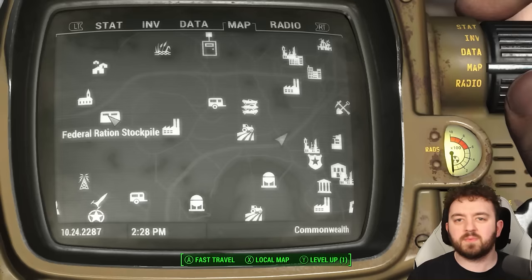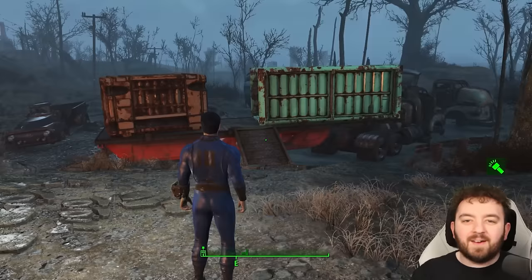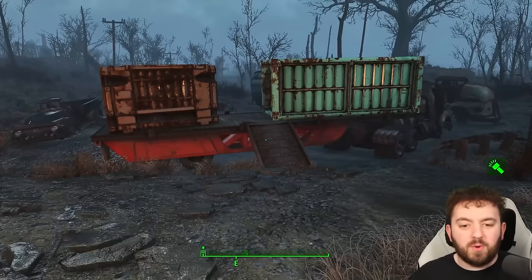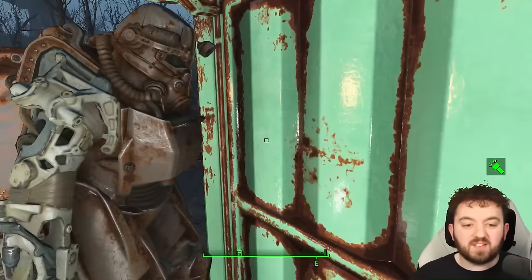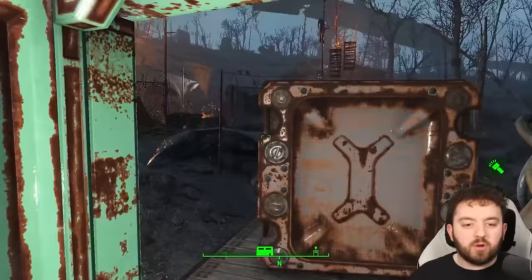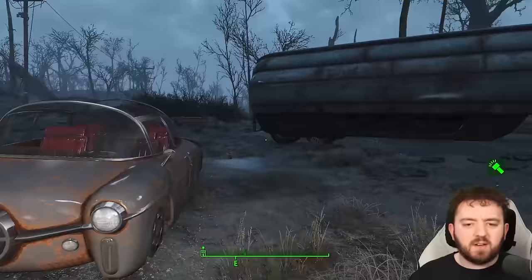Next up is the Federal Ration Stockpile, where we're going to get a bit more raider power armor. A raider is walking about in raider power armor; however, when you engage him and he decides to get out of it, it actually turns into T-45 — not sure why that's the case, it should be raider power armor. He's already gotten out of the suit, which can also occur. When you approach this area, try to spot him from a distance; if not, you'll just have to search around until you find the suit.